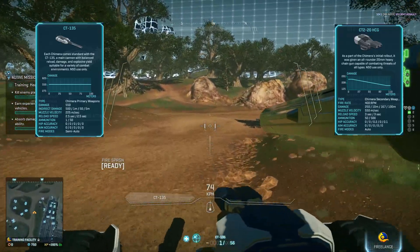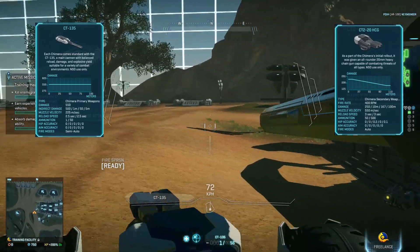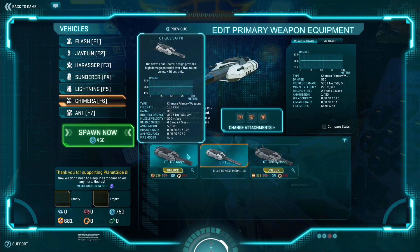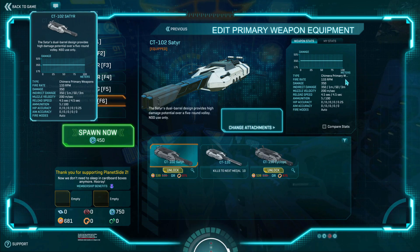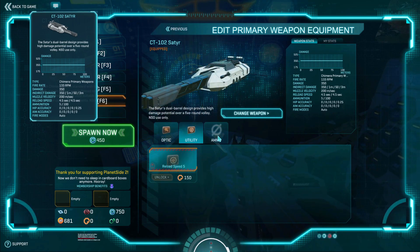Just not great. We're gonna move on to the next guns. Our second gun is the CT-102 Satyr — does 350 damage with five bullets in a magazine, so five bullets at 350 each. With 132 rounds per minute and 4.5 seconds reload, we're gonna take everything we can.